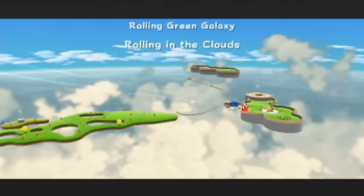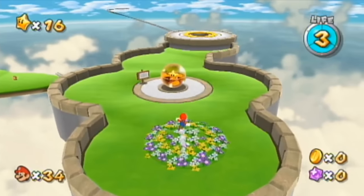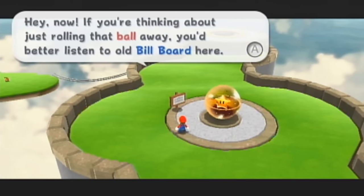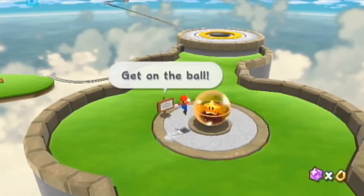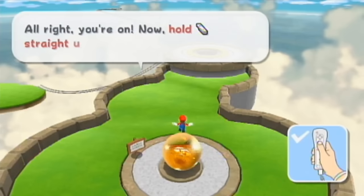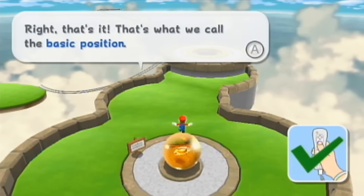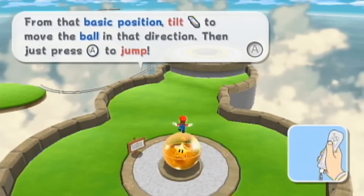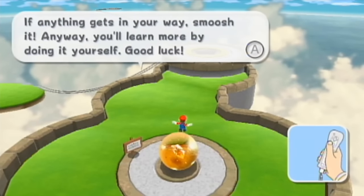Here's another gimmick galaxy — Rolling Green. These are the Rolling Ball Galaxies, and we will probably see this mechanic later on. If you're thinking about just rolling that ball away, you better listen to this billboard here: first, jump to get on top of the ball. Now hold the Wiimote straight up — that's what we call the basic position. From that basic position, tilt the Wiimote to move the ball in that direction, then just press A to jump. If anything gets in your way, smoosh it. You'll learn more by doing it yourself. Good luck.